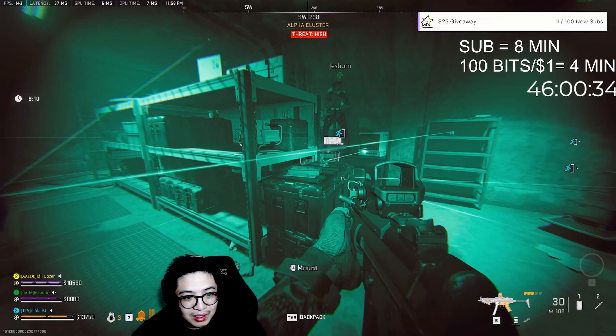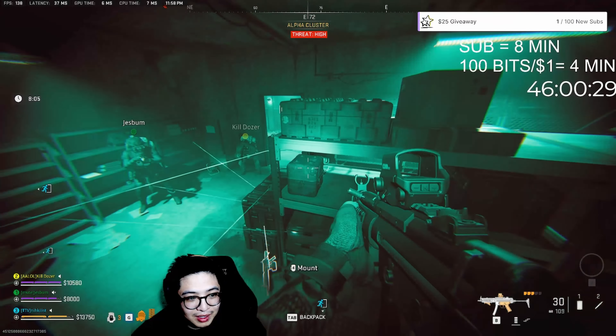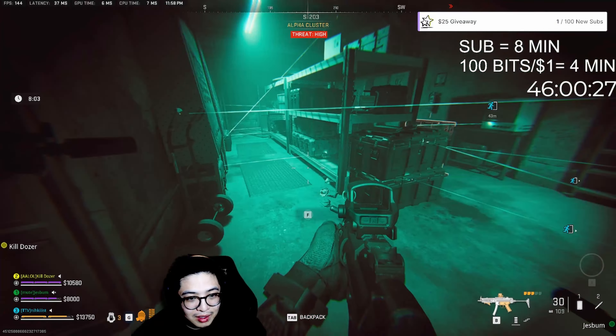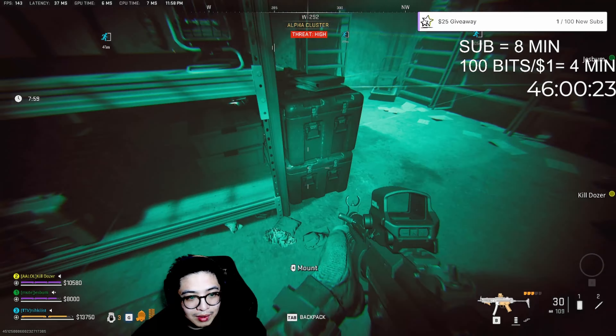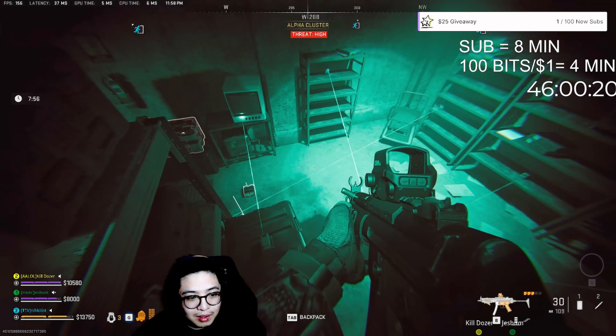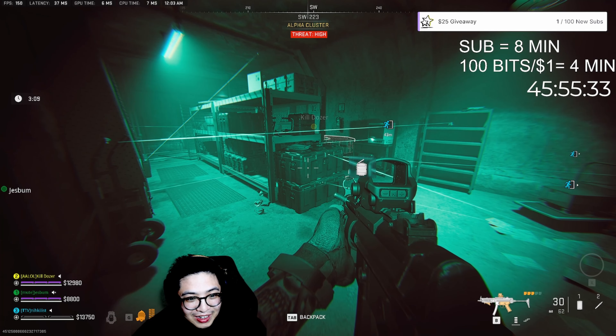Or you can cheese it by jumping on top of the first box and then jumping on top of this TV over to the cache. You can practice running through the lasers even though it's already been tripped — you will hear an audible sound of beeping if you triggered a laser trap.